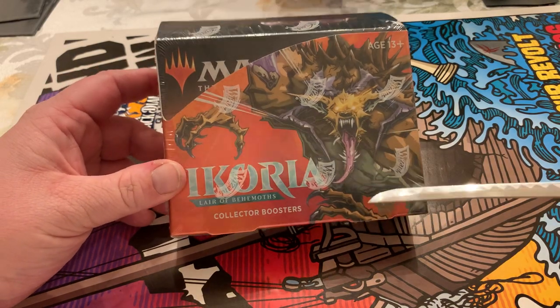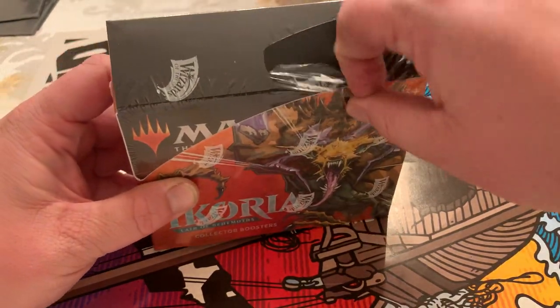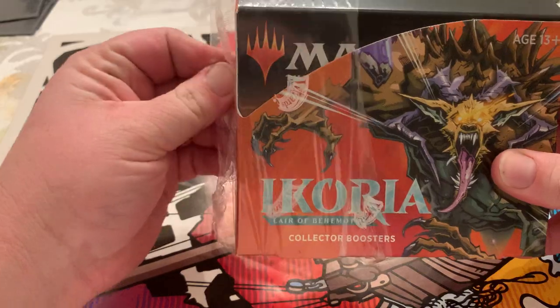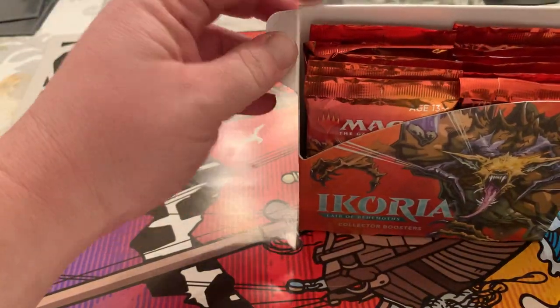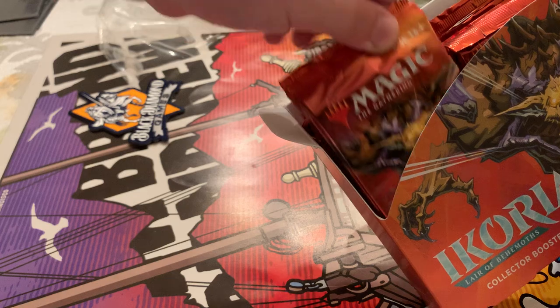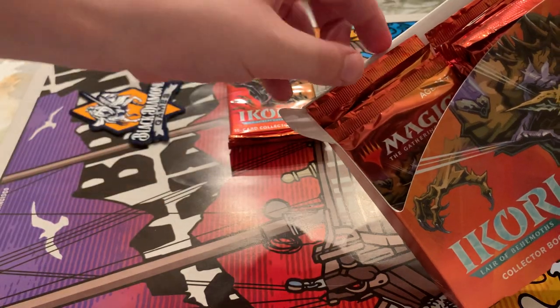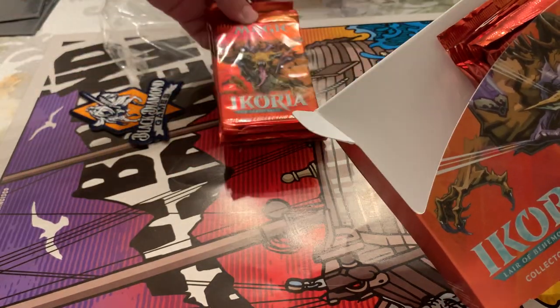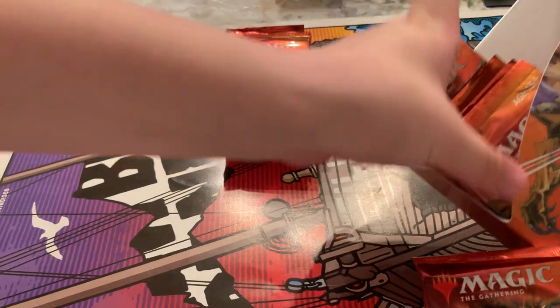I just came back to Magic and I haven't opened anything for a long time. That classic Wizards of the Coast crinkle. I got my son here who helped me with a lot of this. Would you like to pull the packs out? You've got to include your kids and stuff. Grab this whole stack right here, pull it out, and set it on top. Grab that other whole stack out and put it right next to it.